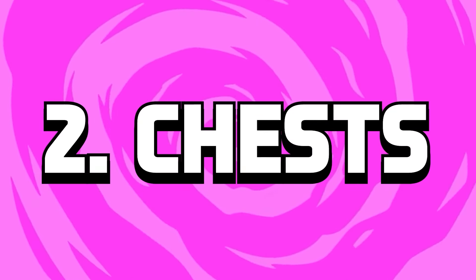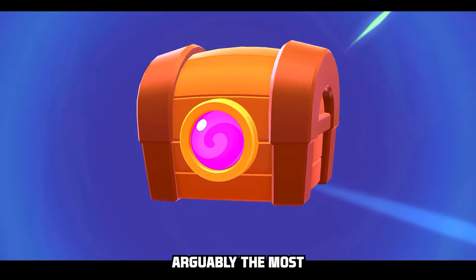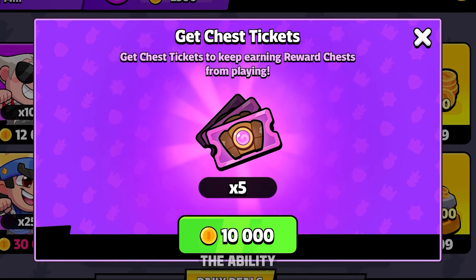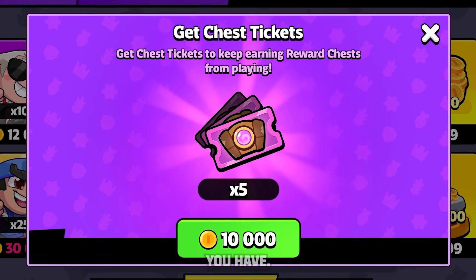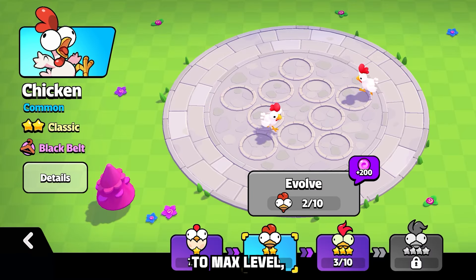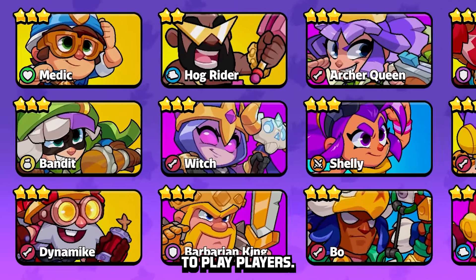Number two is Chests. Chests are the primary way for players to progress for free in Squad Busters, providing arguably the most valuable resource in the game: characters. But chests are gated behind a ticket system that only allows one new ticket every 3 hours, totaling 8 chests per day. There's also the ability to purchase tickets for gold. The main challenge is that chests entirely rely on luck — it can take months to unlock characters, let alone rank them to max level, making competition much harder for free-to-play players.